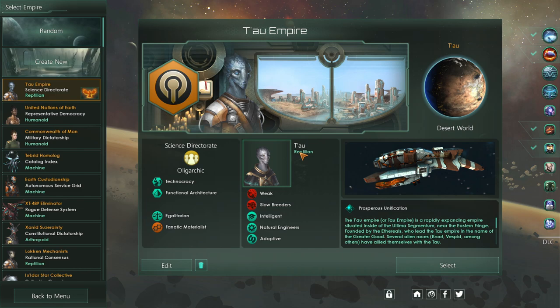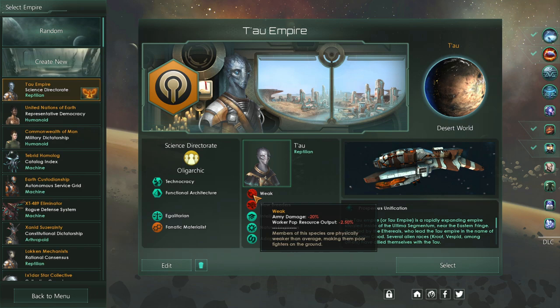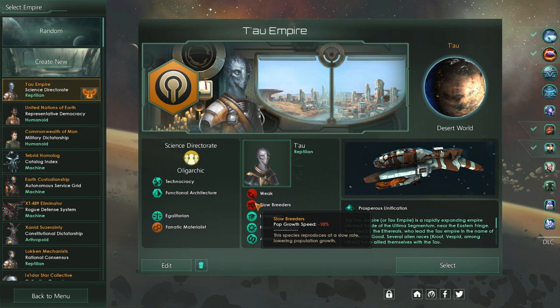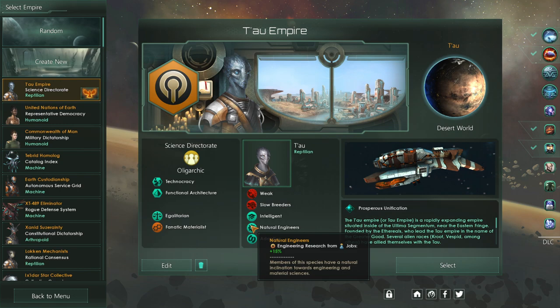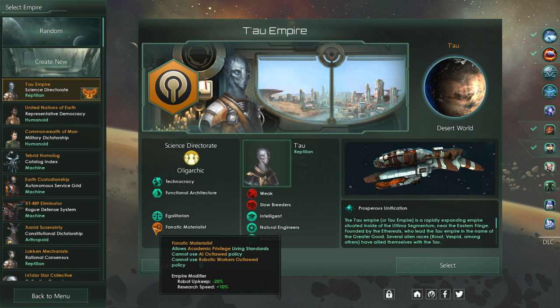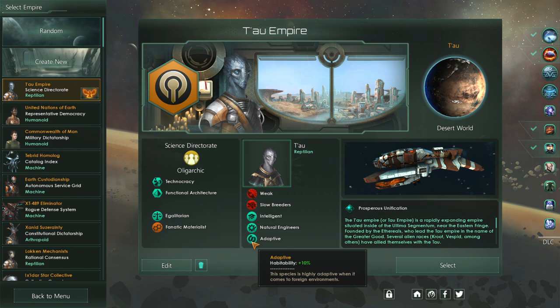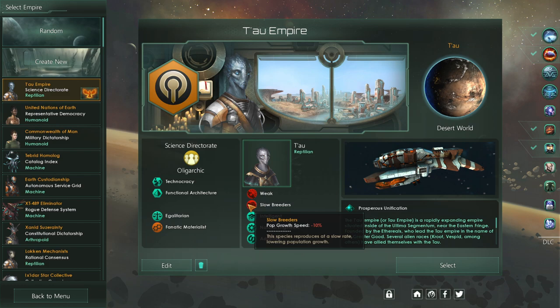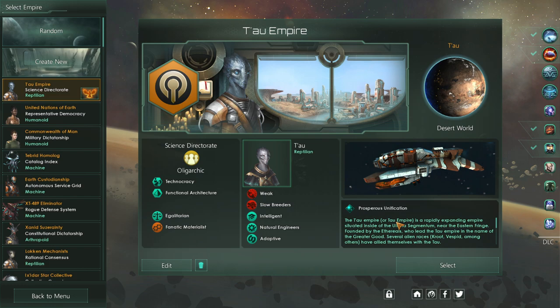Now we have the Reptilian Tau. We're weak and we went for some negative perks — our army damage on the ground is 20% less. I think that doesn't affect your ships though; your ships should still do the same damage. We're also Slow Breeders. I don't know if that really matters too much, but I had to pick a negative perk to get the rest of these perks. So we are an intelligent race — we have Engineering, Physics, Society, very good. We're also Natural Engineers, which fits with Technocracy and Fanatic Materialist. We're also very adaptive, because the Tau, after they left their home planet, we're able to adapt to other planets just fine. We have to look for desert planets or something close to it — not a wet planet, because that's the polar opposite.